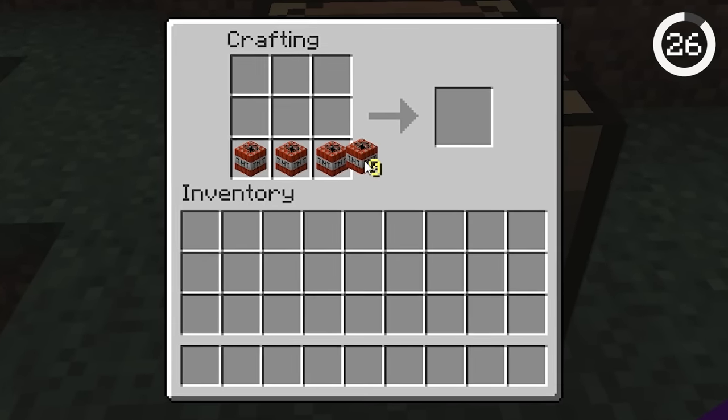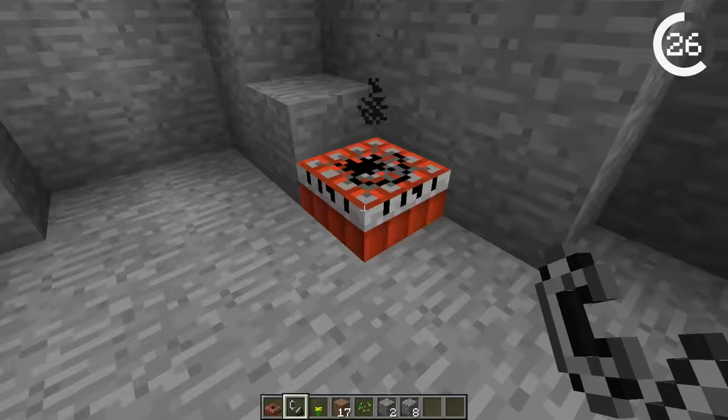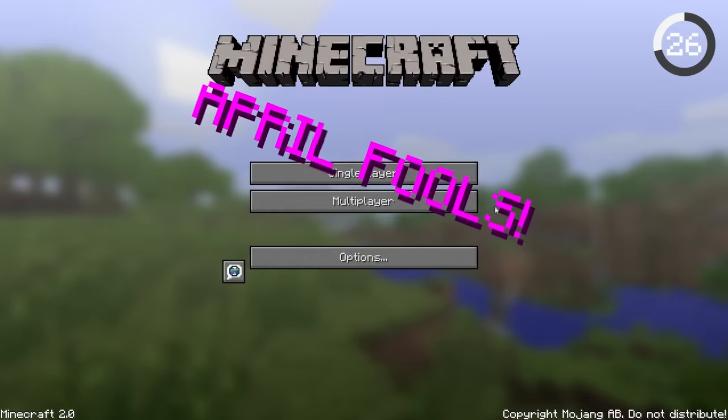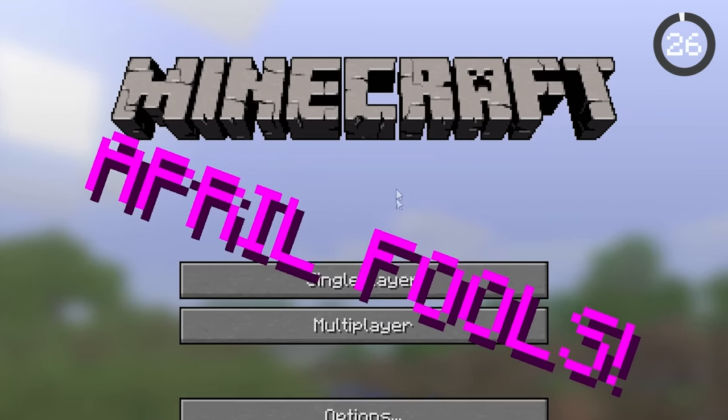With three TNT, you can craft the Ethel Slab. It functioned like regular TNT, however during explosions it spawned an anvil over entities in the explosion range. It was found in the Minecraft 2.0 April Fool's update.